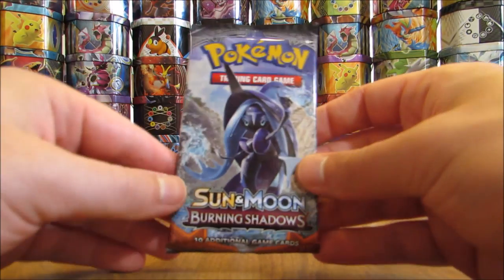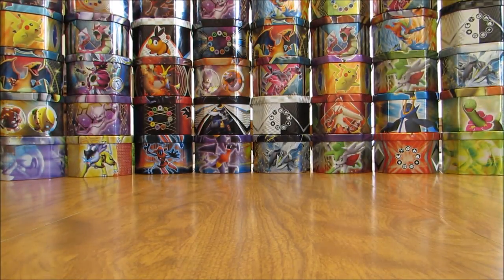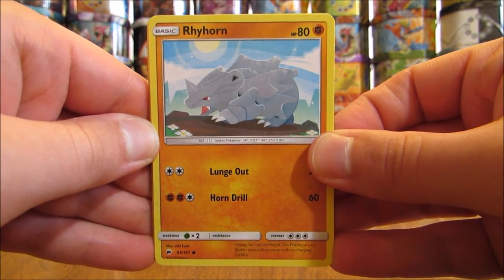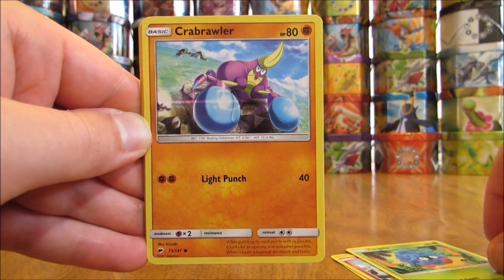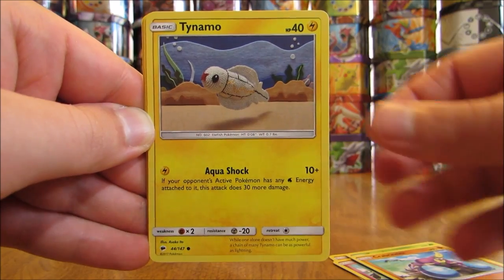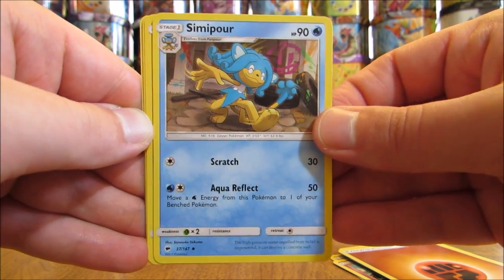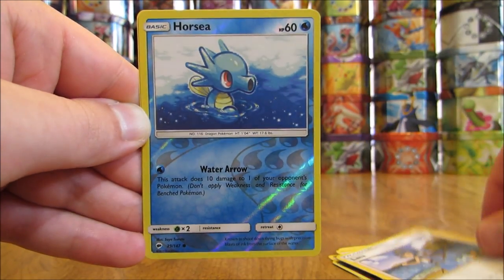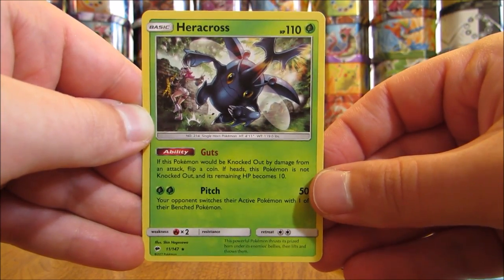That makes two regular GX so far. Tapu Fini pack — about 25% through this opening. Pack: Rhyhorn, Ralts, Tangela, Crabrawler, Tynamo, Fighting Type Energy, Simipour, Electabuzz, Lana, Reverse Holo of a Horsea (Common), and the Rare is a Heracross.